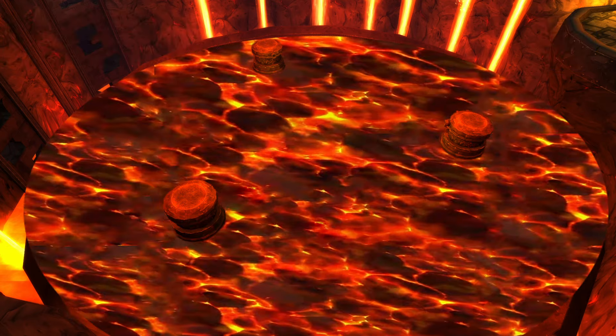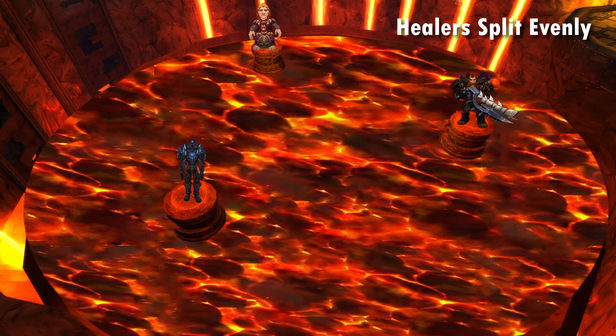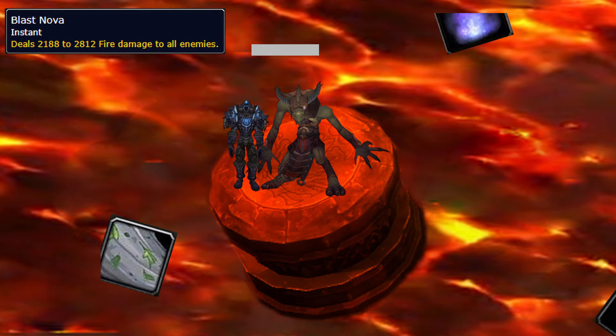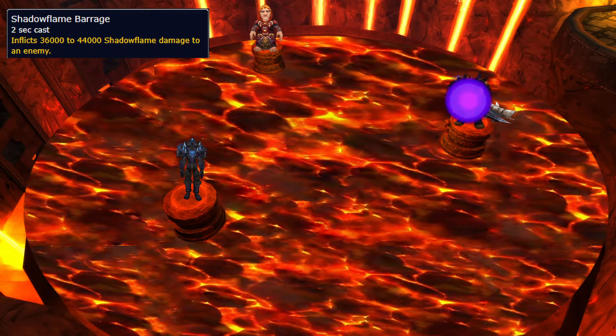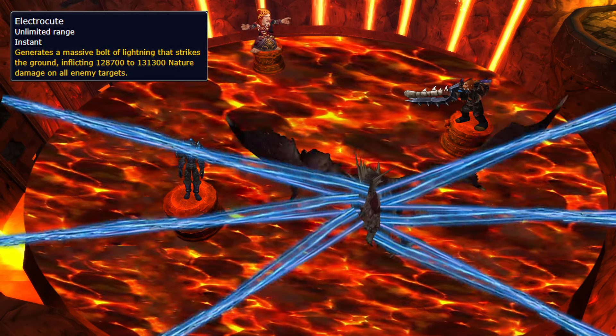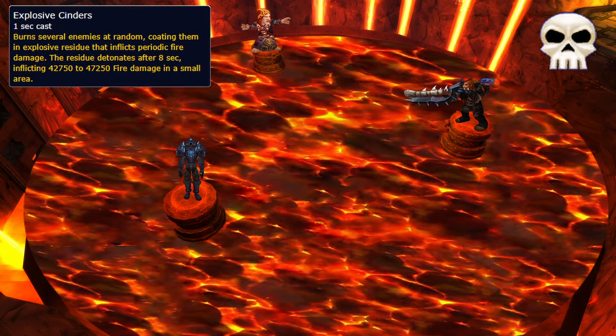Once Onyxia is dead, the room fills with lava and you start phase 2. Split the raid between each of the 3 safety platforms and get out of the lava ASAP. Each one has an add that chain casts raid-wide damage, so have kickers on each one so it never goes off. Shadowflame Barrage is damage on random targets for healers to deal with, and ranged can still damage him, so watch out if you trigger his Electrocute. On Heroic, you also get Explosive Cinders — a dot with a knockback when it ends — so if you get it, move into the lava so you don't blow everyone off the platform.